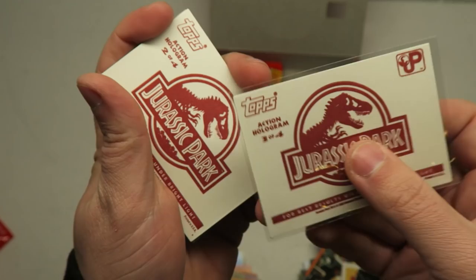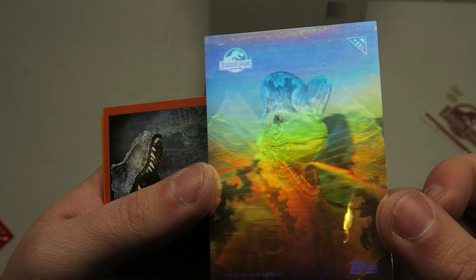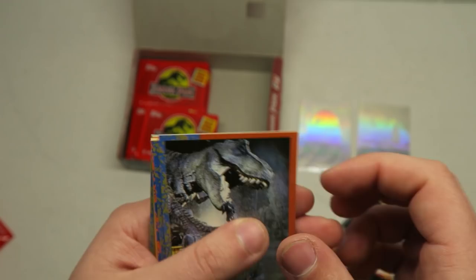Oh baby — wait, hold on! We got number three of four — so we now have two of four holos. This is our second holo pull! Let's see what it is — oh, the dude! That one's really cool. It picks up on camera pretty well. Let's get that sleeved as well. So now we have two of the four holos — number two and number three. We're looking for number one and number four.